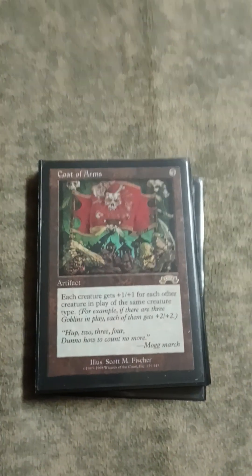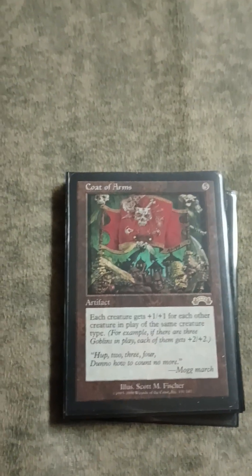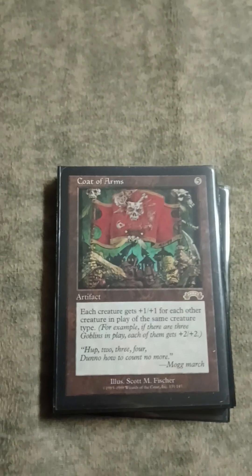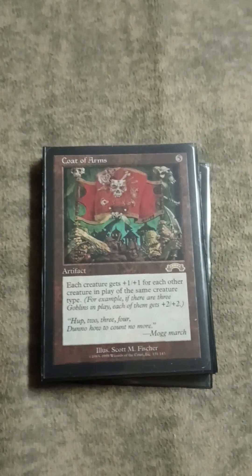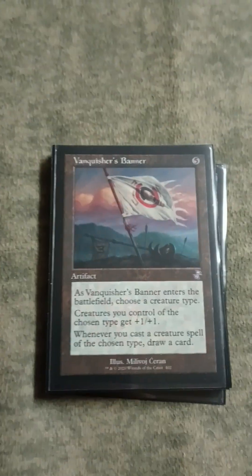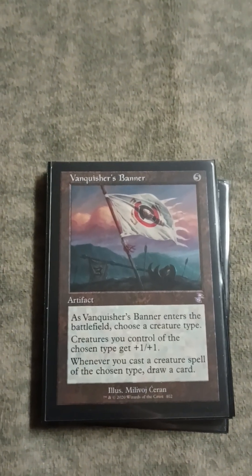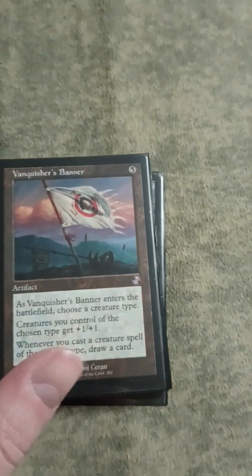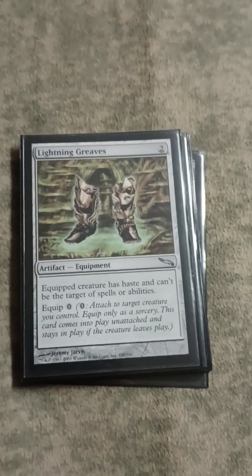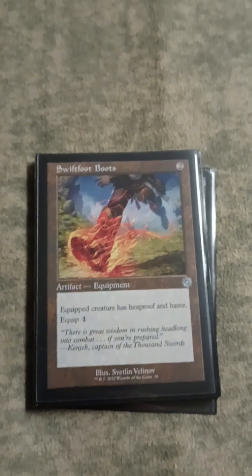Coat of Arms is sweet - obviously the sweet Scott Fischer art and the flavor text, but it's just too fun not to play. Like, I have 10 trillion Goblins, I want to play Coat of Arms - it's going to be sweet. Fangren Firstborn Banner is the same thing - it's an Anthem as well as a card drawing engine. Casting all your random Goblins, making them get bigger - very sweet. And it's got this nice old border now. Lightning Greaves - very good on Krenko to give him haste. Same thing with Swiftfoot Boots - make him hasty, give him the business.